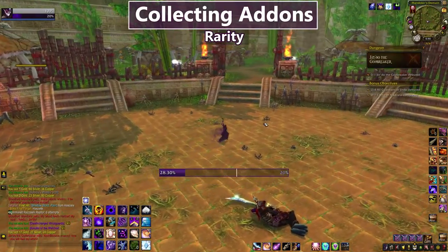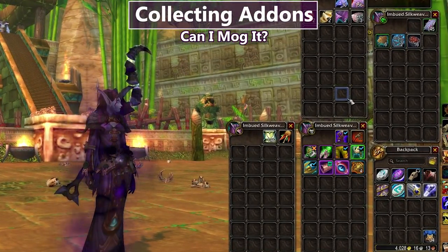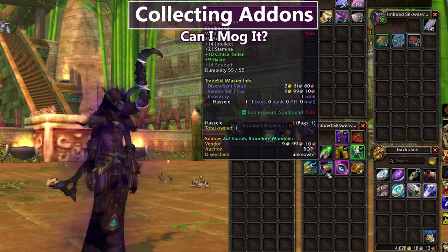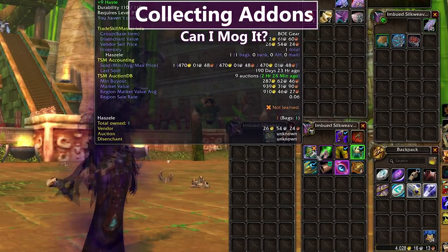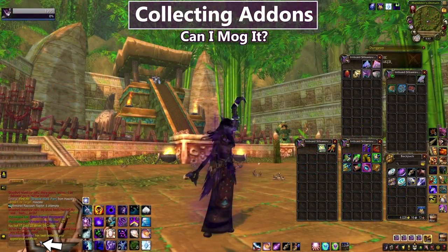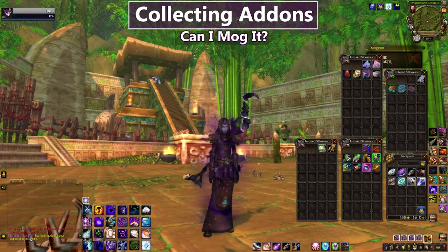Another transmog-related addon is Can I Mog It?, which puts tiny icons on items in my bags. A checkmark means I've learned that appearance, a green box means I can't learn it because it's the wrong armor type, and a red X means it's not learned but I can learn it. If I equip the Gurubashi Punisher and put it back off, it gets a checkmark and the appearance is added to my collection. Can I Mog It? is really useful for quickly checking appearances, especially with lots of BOE greens when you're trying to 100% your collection.